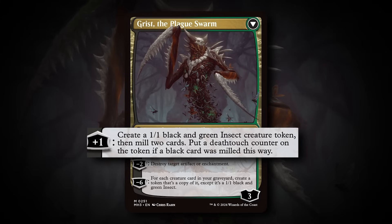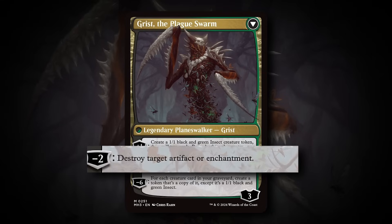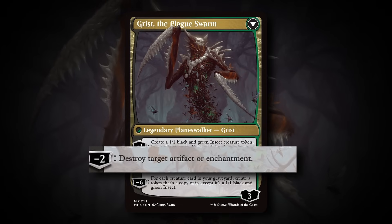The Planeswalker's plus 1 creates a 1/1 that you can sacrifice to Yagmoth, which mills 2 cards — relevant in this deck. And the minus 2 destroys target artifact or enchantment, meaning we are now main-decking some artifact and enchantment hate, which could be incredibly beneficial if they somehow shut down the Yagmoth.